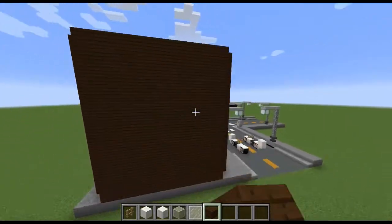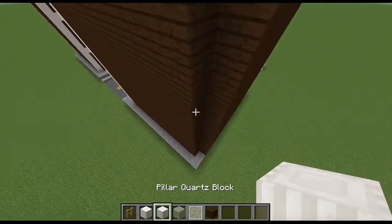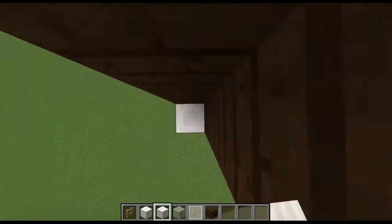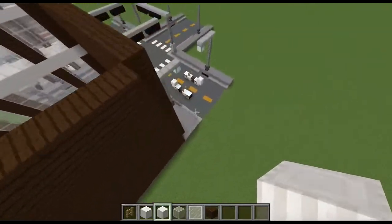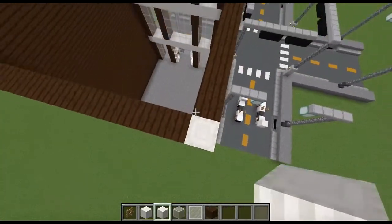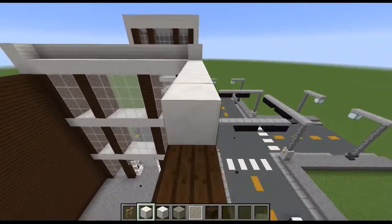We're back and the roof area is filled in — this is what it should look like when you're done. Now take the pillared quartz blocks back out and go straight up, bringing them all the way up. Do it on the other side too. Then take out your block of quartz and bring it just like this.